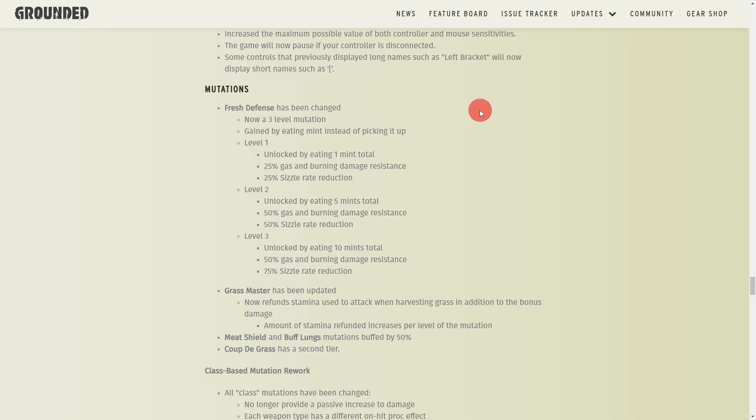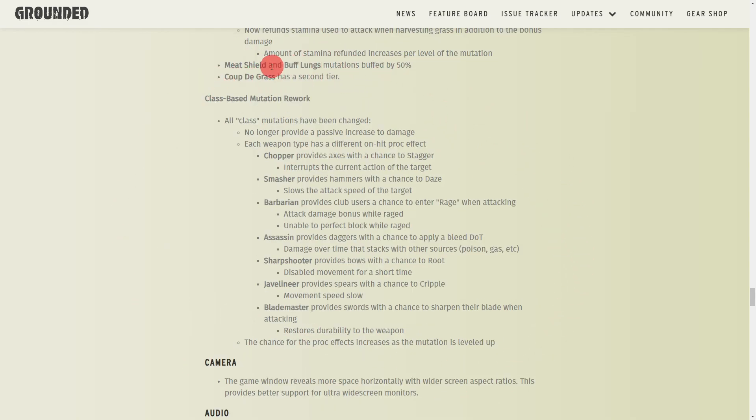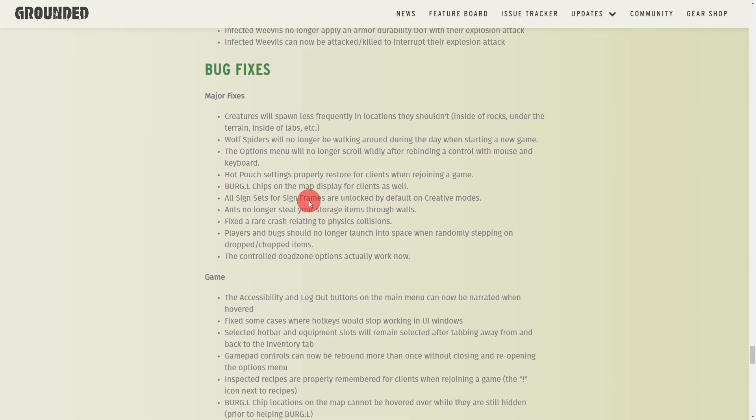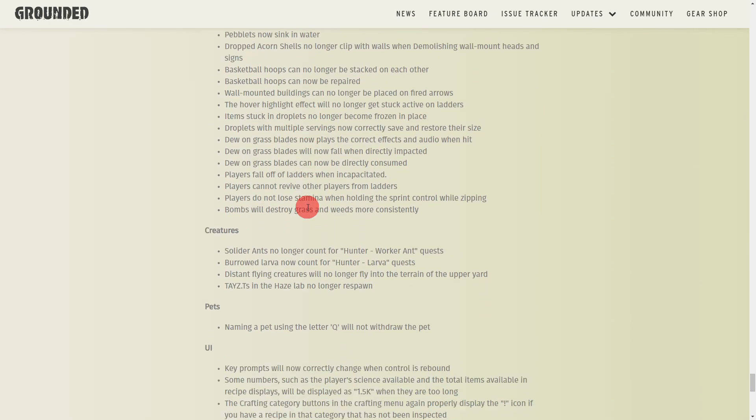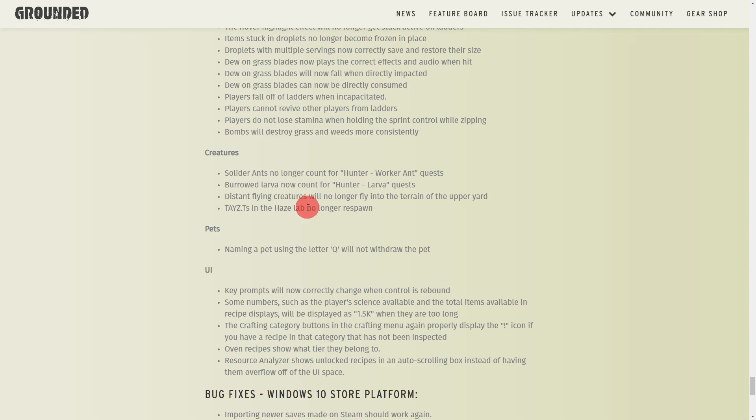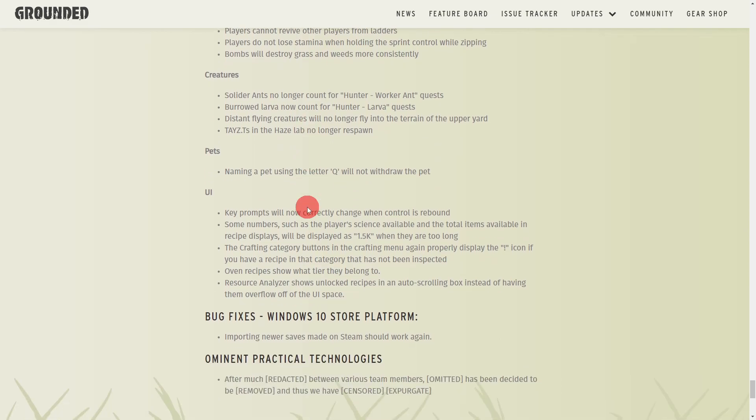They've revamped some of the mutations and redone class-based mutations, and there's a whole lot more that they've done. I'll link the dev note page below so you can look over all the new updates — I'm just covering the basics. Definitely go get the update and jump into the new Hot and Hazy update because it is fun. They've definitely changed the game style but it's a real challenge now. Go explore your backyards and have fun — I'm Magic Flying Potato and I'm out!